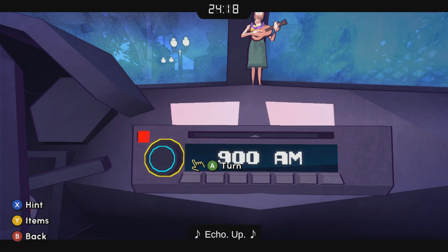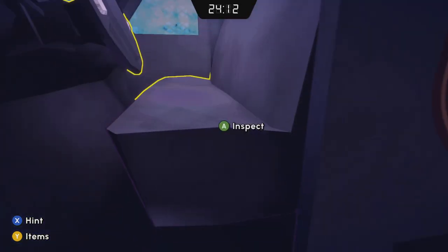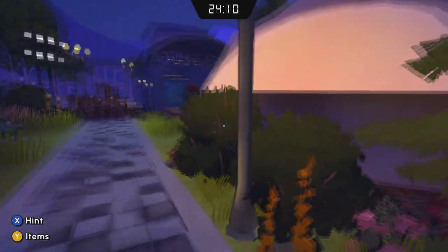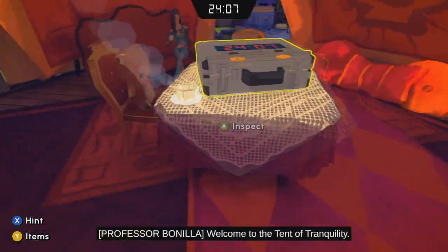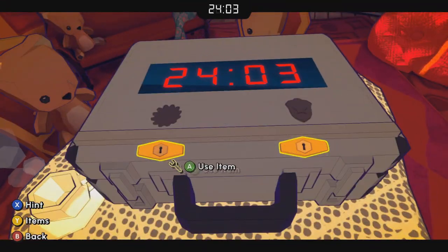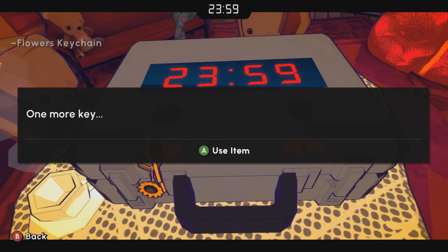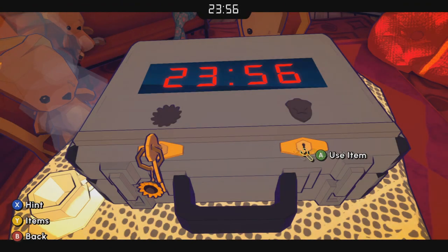It's giving us some weird instructions: Alpha up, Bravo down, Charlie down. But when we go in and use those two sets of keys to open the bomb case, those instructions we got on the radio will make a little more sense.